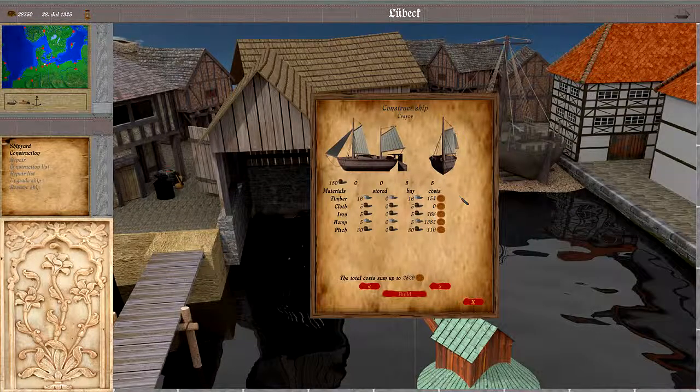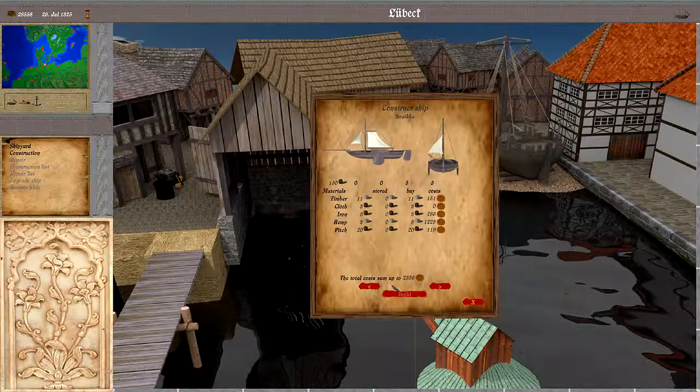Here we see that to build the ship we require a certain amount of money plus some wares, and only if both criteria are met we could build it. The wares can either be stored — meaning they can be stored on a ship or in the warehouse — or we can buy them from the city. As you have already seen, we can cycle through the different ship types.